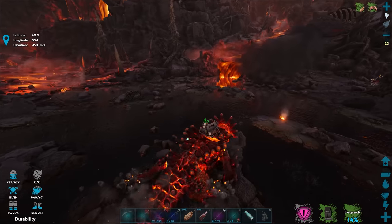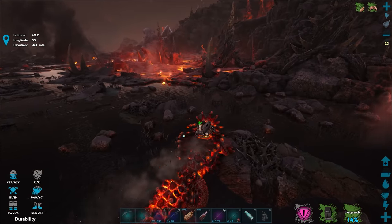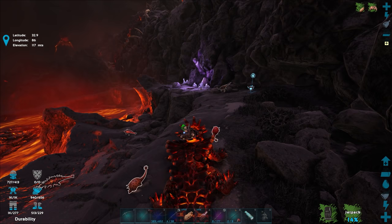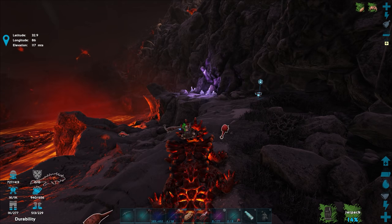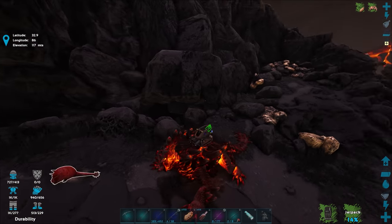The side entrance is more convenient — we don't even need to descend straight down. It's also a bit closer. Let me pause, head over to the side entrance we discovered a couple episodes ago, and hopefully we can find a high-level Magmasaur egg. Alright — it took me a little while but I found the entrance to the Magmasaur area of the volcano.